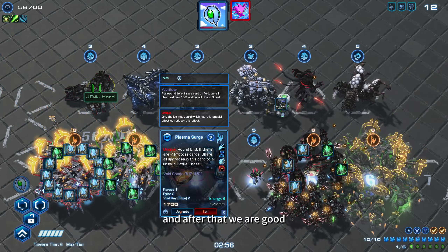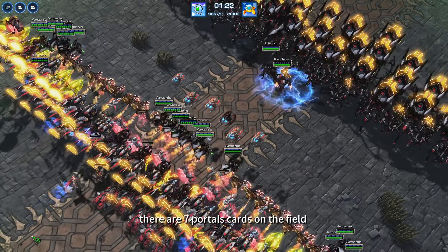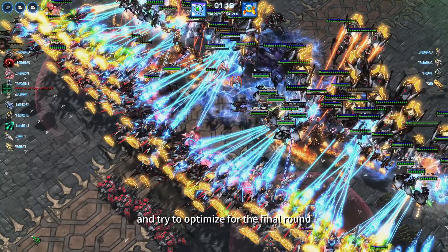We will choose the Tactical Equipment for the final artifact, and after that we are good. There isn't much more to say — just make sure there are 7 portal cards on the field and try to optimize for the final round.